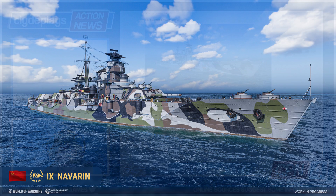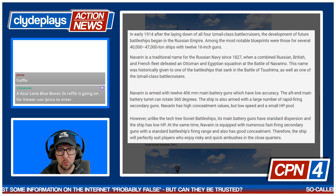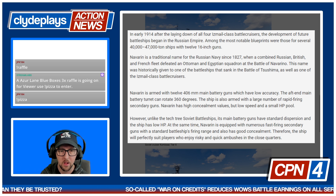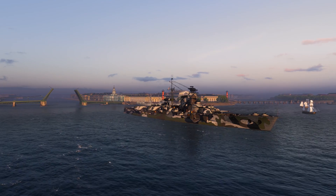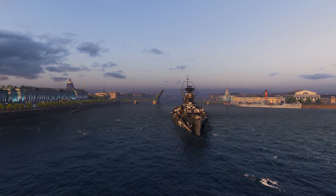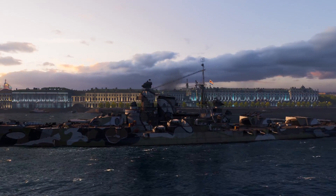Soviet battleship Navarine. In early 1914, after laying down all four Ismail-class battleships, development of future battleships began in the Russian Empire. Among the most notable blueprints were those for several 40,000 to 47,000 ton battleships with 12 16-inch guns. Navarine is a traditional name for the Russian Navy since 1827, when a combined Russian, British, and French fleet defeated an Ottoman and Egyptian squadron at the Battle of Navarino. She's got 12 406mm guns, the aft main battery turret can spin 360 degrees, and she has a large number of rapid-firing secondary guns. 691,000 hit points, 12 406s, 20.8-kilometer firing range.